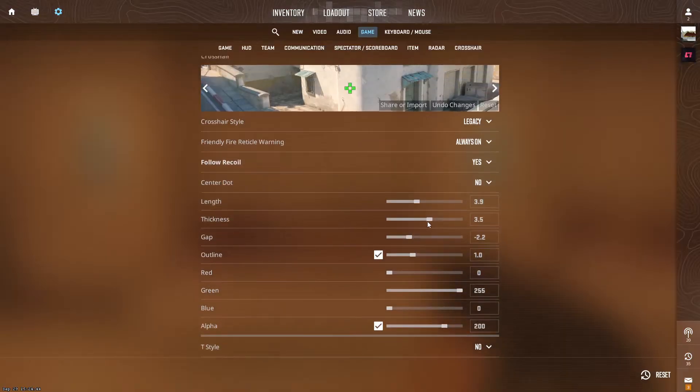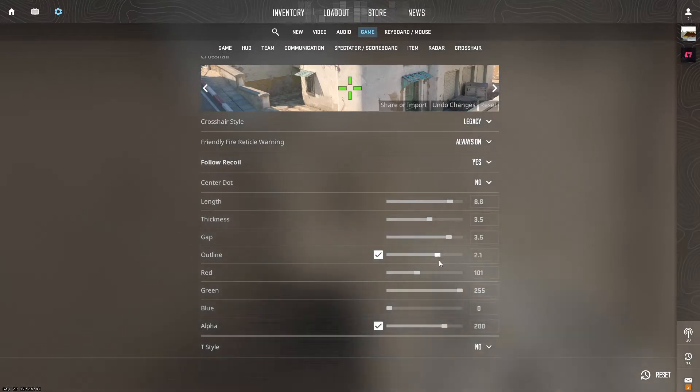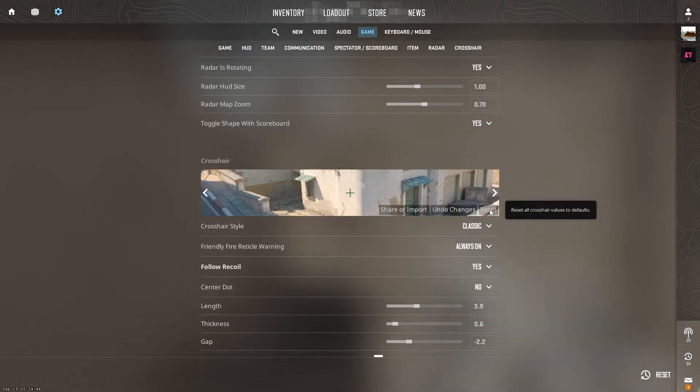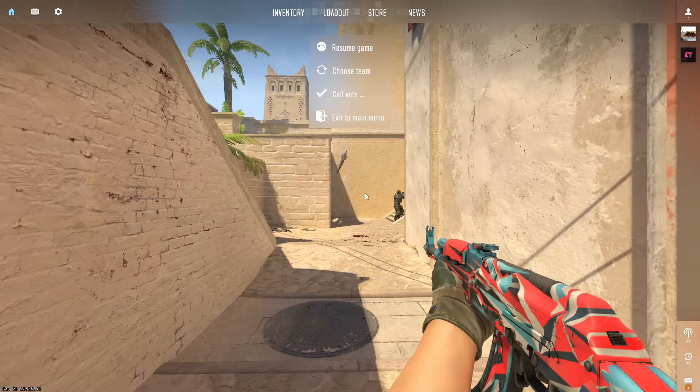You can start adjusting everything to your liking and see how it looks. If you ever want to reset your crosshair, click Reset and it goes back to normal. Now I'd like to show you the second method.